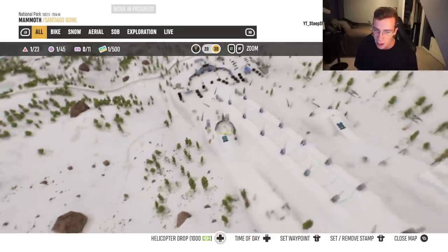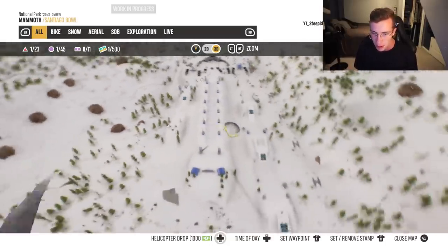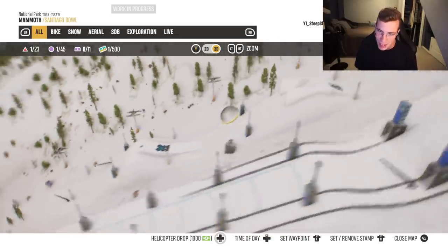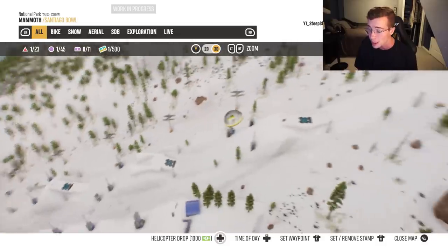Three X Games events. You got big air over on the left side, half pipe in the middle, and then on the right side you got the slopestyle course. The kickers are wicked, man. Big booty step-ups, really nicely shaped, really fun to session in the game.